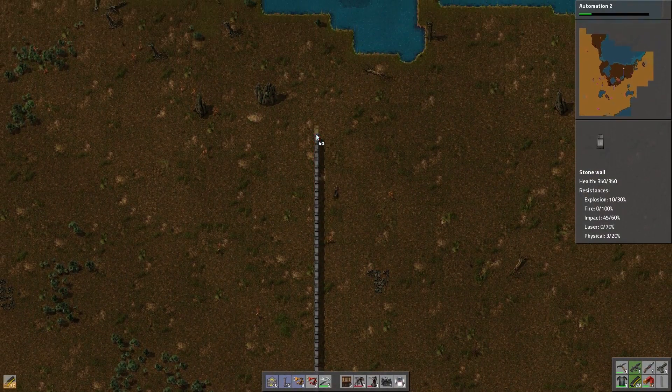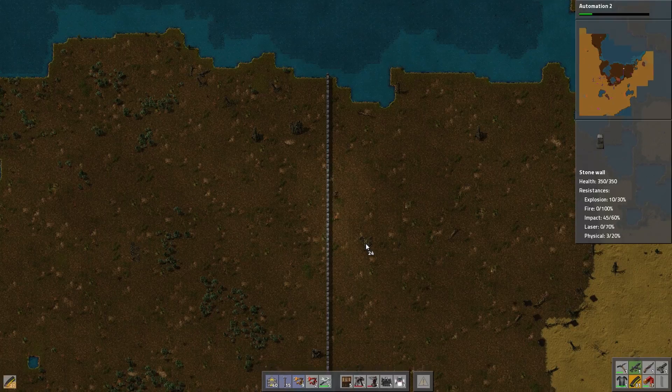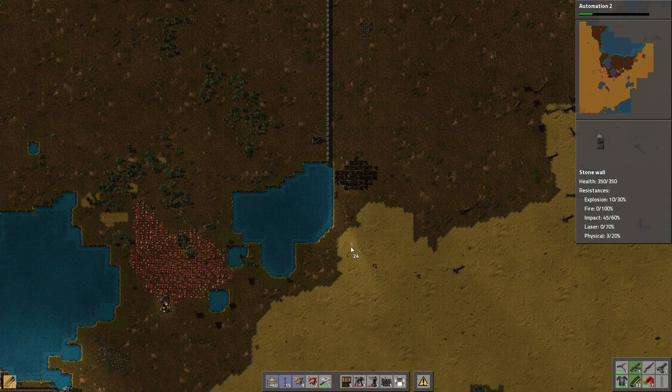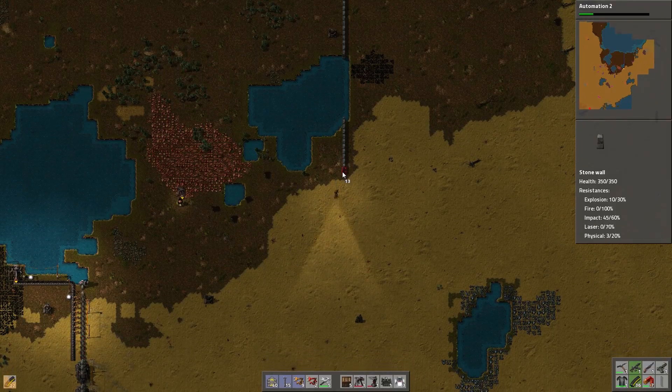I got things going now after starting out. I tried to expand a little too fast, but I've got it under control. I have electricity, I have mining drills, I have solid iron production going on. If I need those resources, I can always push the wall out a little bit.